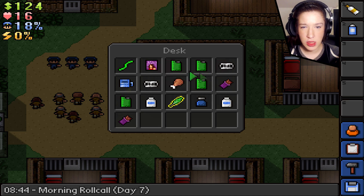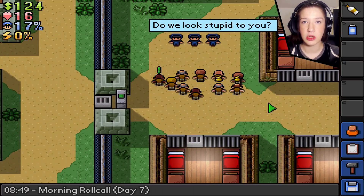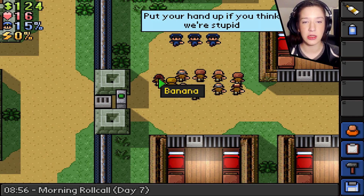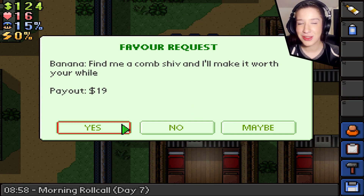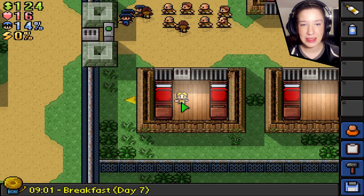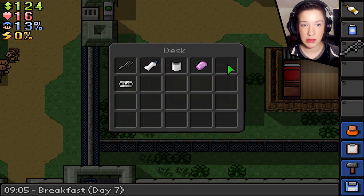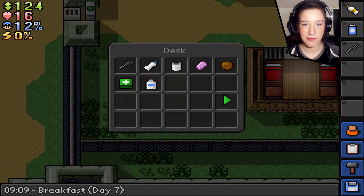I don't think we really have anything too important in here. I don't think I need a key, but if I do I'm gonna go with the molten lava tactic — someone pointed out I should do that and I think it's a good idea. Oh, a comb shiv — that is so easy! I will bring a comb out with me and turn it into a shiv.